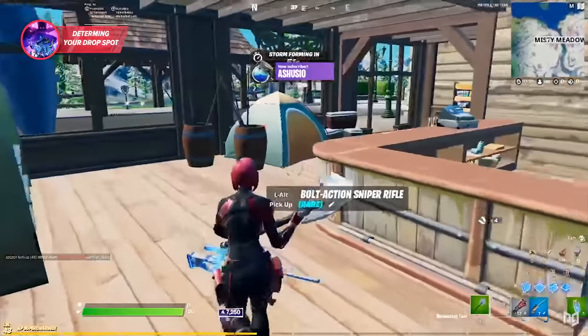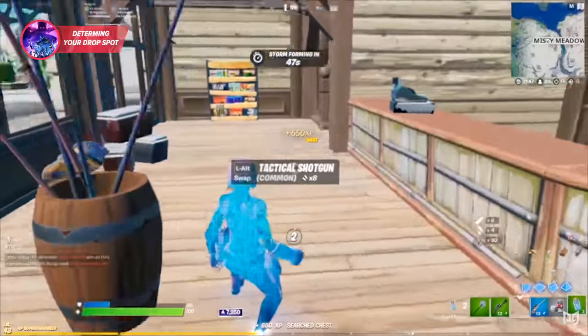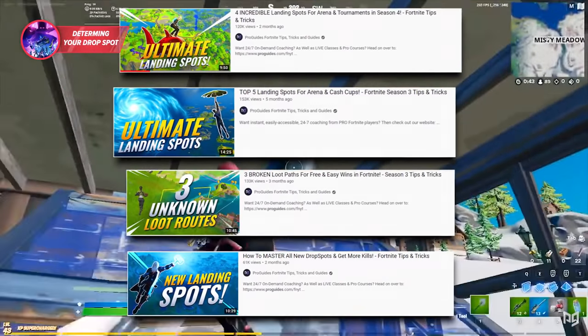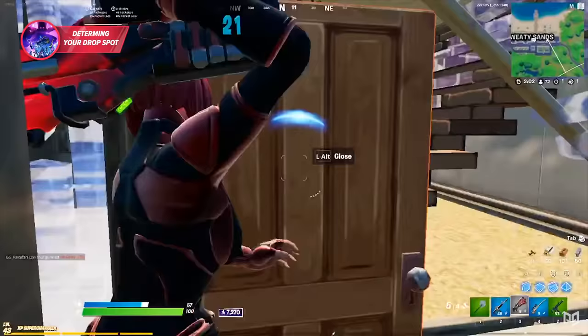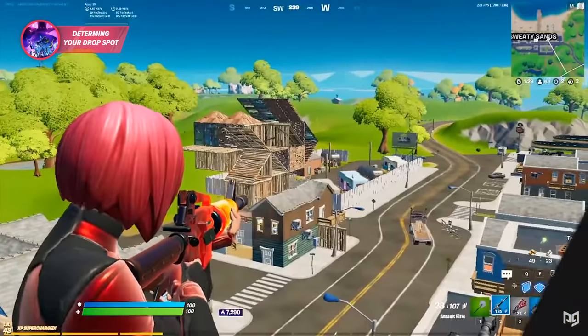We don't want to get too much into loot routes in this video, but if you're confused or want to get a bit of extra information about them, feel free to check out our other videos about drop spots for that. Overall, finding a good drop spot that you're comfortable with is incredibly important in Fortnite, whether you're a casual or competitive player, and it should definitely be one of your first priorities if you're trying to work on your early game and become more consistent.